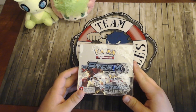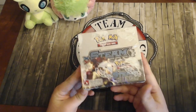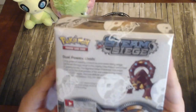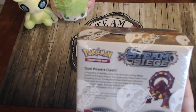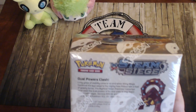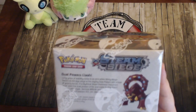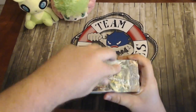Welcome back to the Team Fish Knuckles YouTube channel. Today we're doing another box opening — this time we're opening a Steam Siege box. On the back it reads: 'Long years of stability come to an end when Shiny Mega Gardevoir-EX lays siege to the mighty Gear Palace. The mythical Steam Pokémon Volcanion must wield the dual powers of fire and water to stop them as the battle rages — Zygarde BREAK and Yveltal BREAK face off in the Pokémon TCG Steam Siege expansion.' You can already tell there are dual types in here — dual types are finally back in the game.